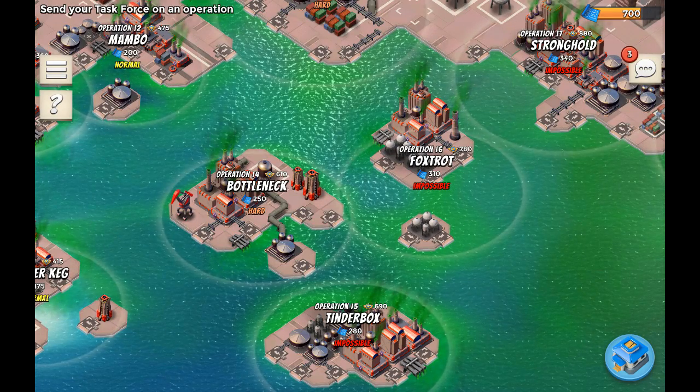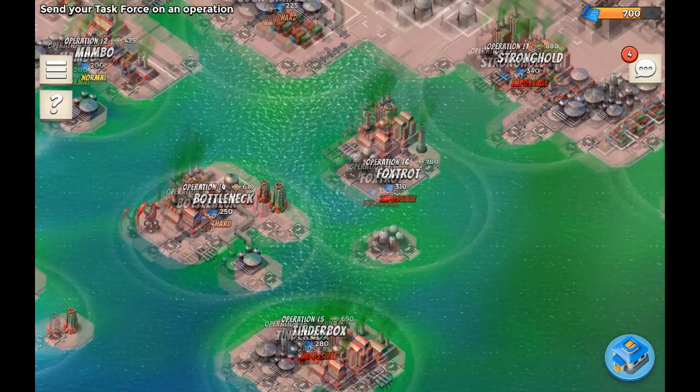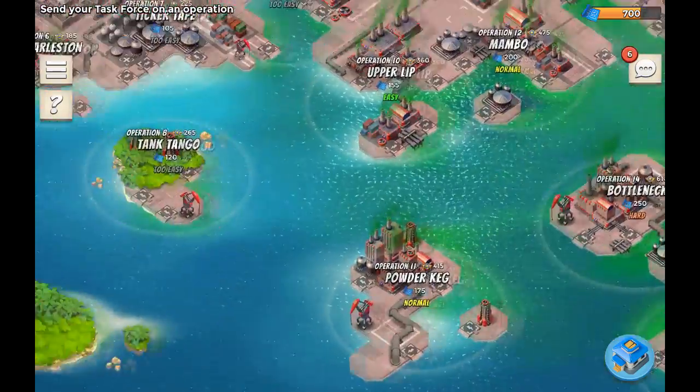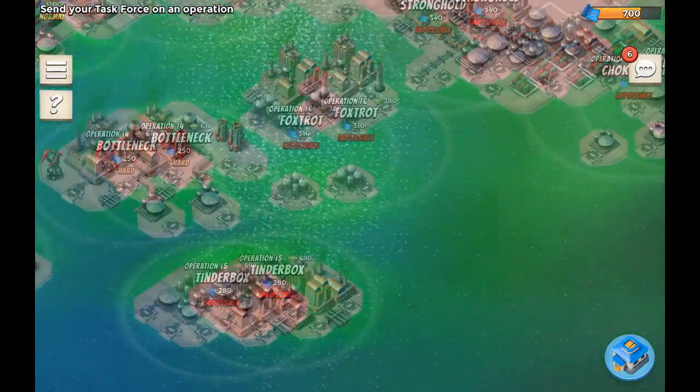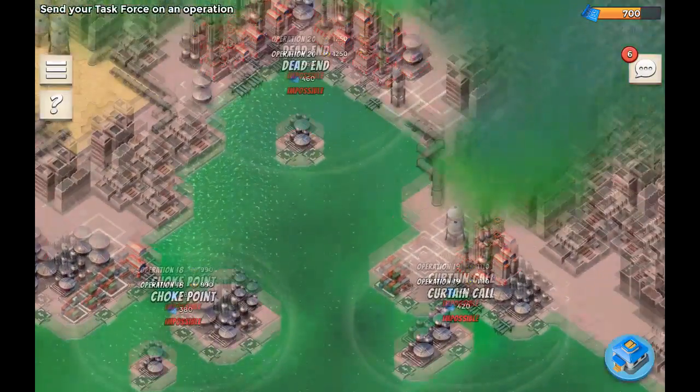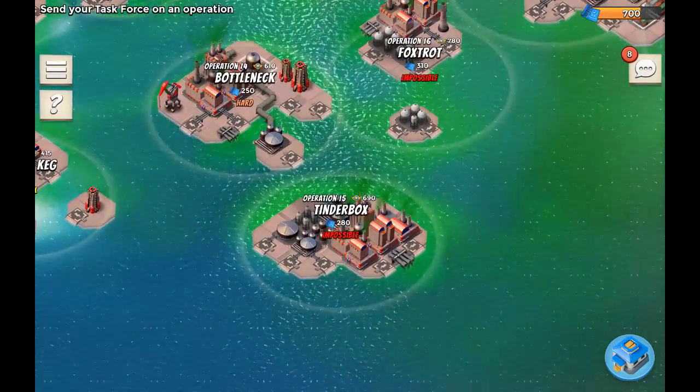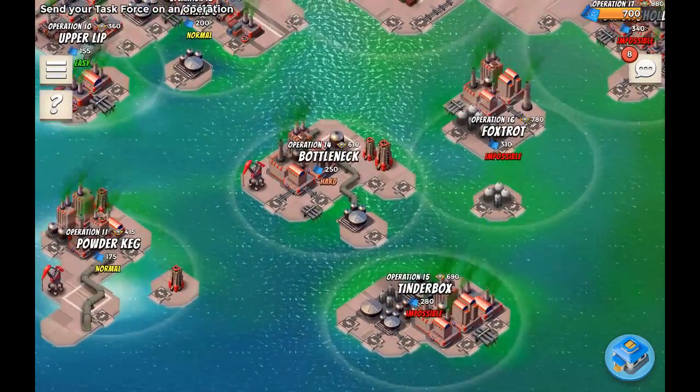Hey, what is up you guys, it is IvoryPers and welcome back to another episode of Boom Beach. Today we're back again with the task force tour, in which we take on every single operation in Boom Beach. Right now we're nearing the end, getting closer to dead end, choke point, curtain call, stronghold foxtrot, and tinderbox.